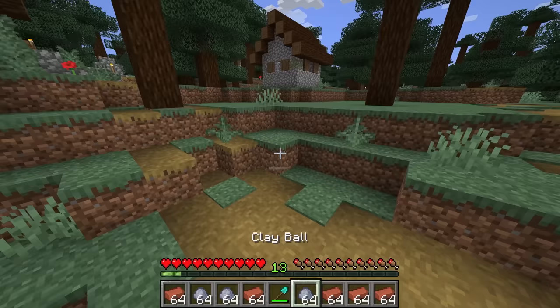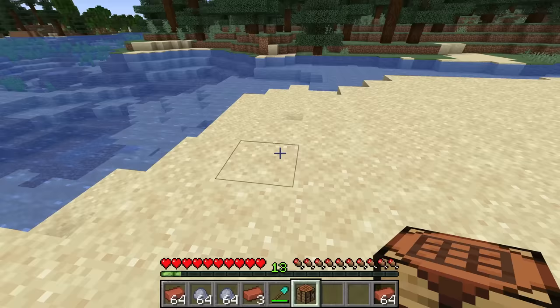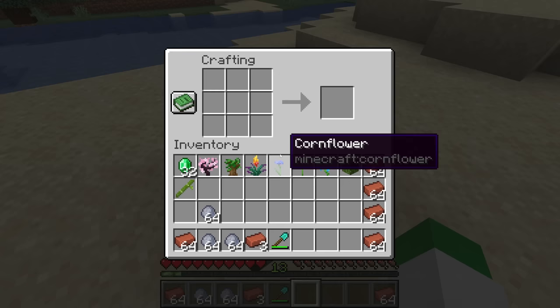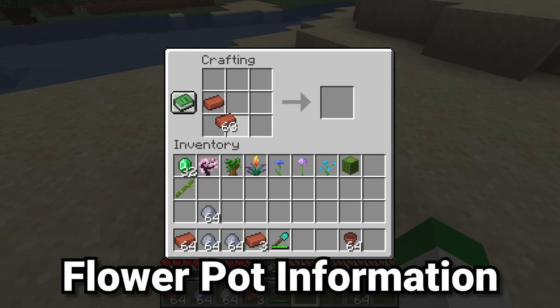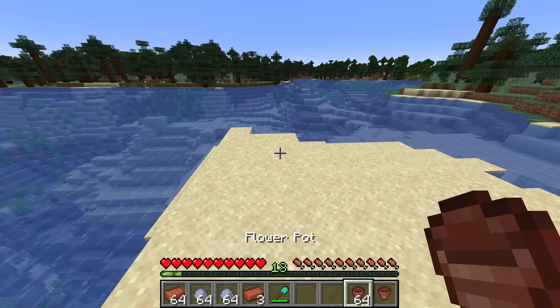Once you have a good source of bricks we can start making pots. There is currently no workstation in Minecraft for pottery, but we can use the crafting table. The first type of pottery that's been in the game for a long time is the flower pot. Three bricks in the crafting grid in a V-shape gives you one flower pot. They stack to 64, and when placed they look like a small clay pot with a little bit of dirt in it.